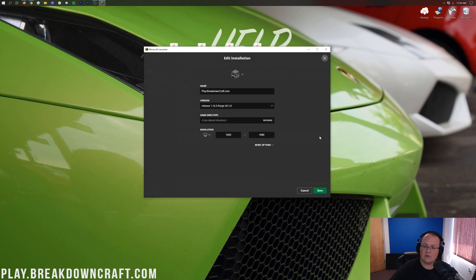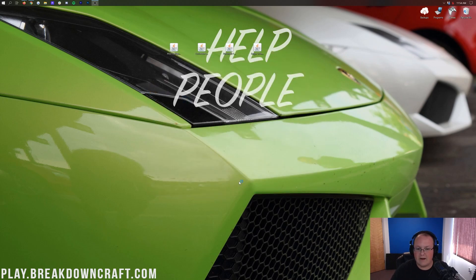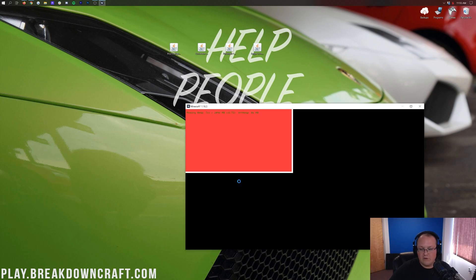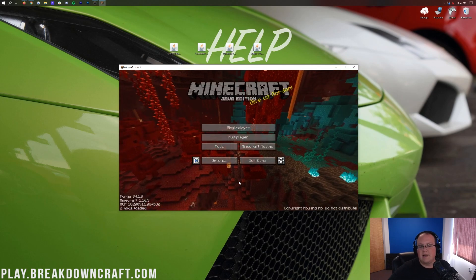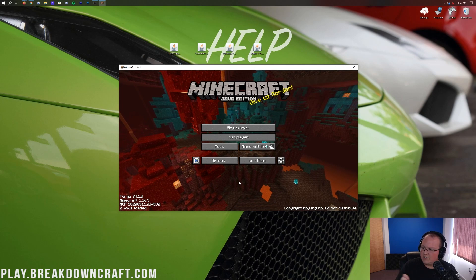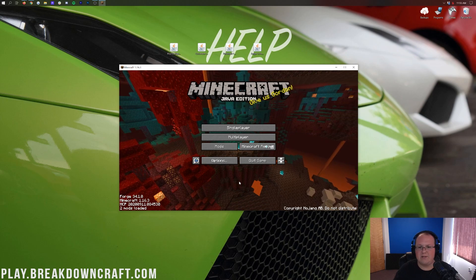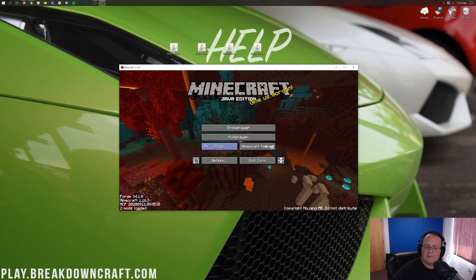Once your profile says 1.16.3-forge under it, hover over it and click the green play button to open up Minecraft with Forge. The hard part of getting Mystical Agriculture installed is done. Setting up Forge is the hardest part — from this point on it's literally just clicking a few buttons and dragging and dropping. If you are opening up Minecraft with Forge right now, you are basically done.